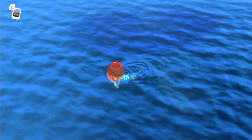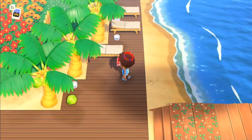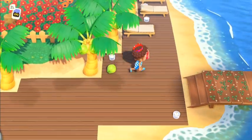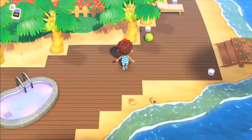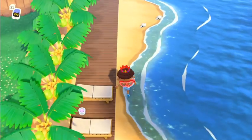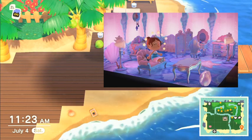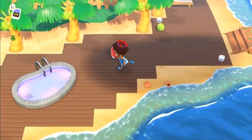Let's talk about the mermaid set, because most people really want it. After collecting your first scallop, Pascal the otter will swim up to you and offer mermaid-themed DIY recipes in exchange for scallops. These recipes require pearls, coral, sand dollars, iron nuggets, and giant clams. The mermaid set includes a bed, dresser, chair, sofa, table, wall clock, shelf, flooring, lamp, screen, clock, rug, vanity, and wall.